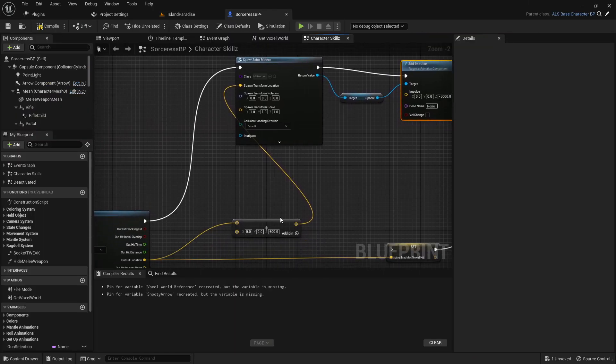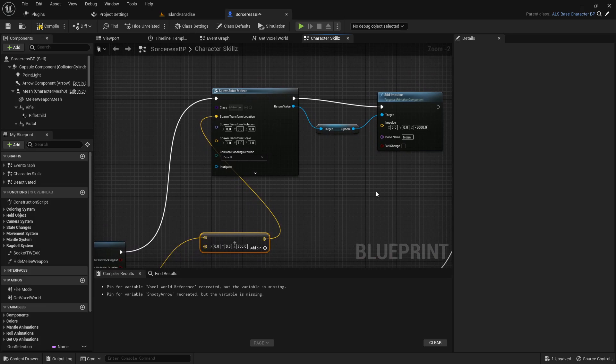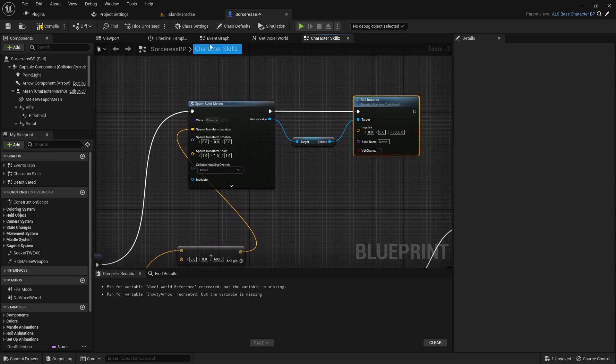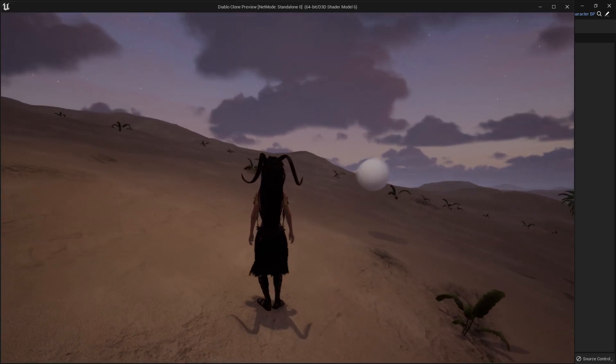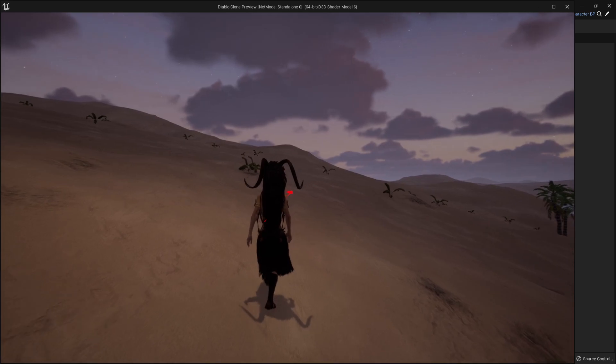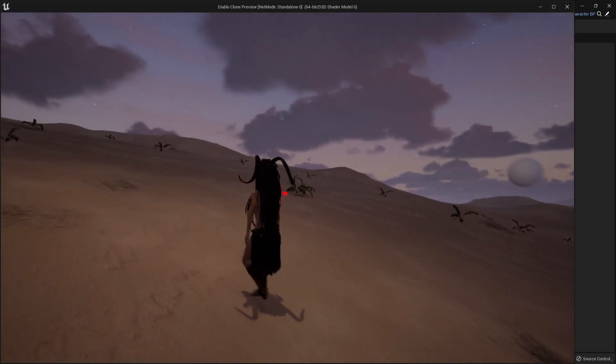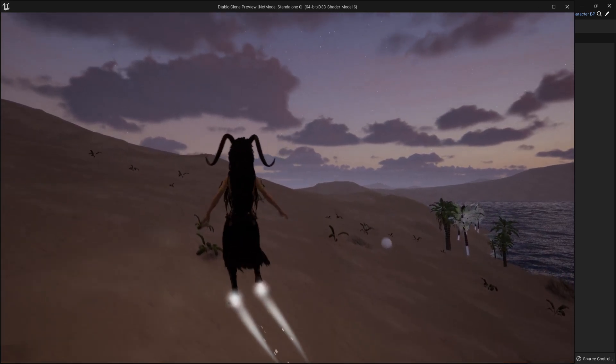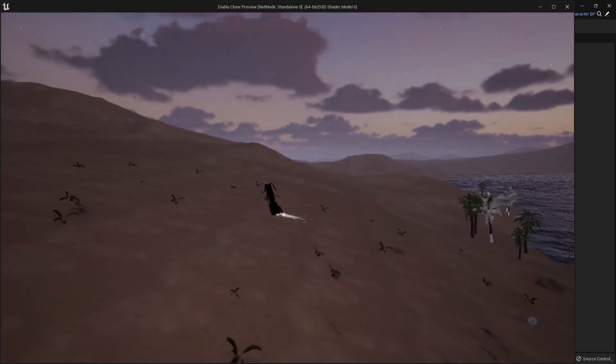The next thing we're going to want to do is actually spawn our meteor sphere up a little bit higher, but this time we're also going to want to add an impulse to make it fall down a little faster than gravity. Now we've got something which I think looks pretty good — has a bit of a delay, has a nice bit of impact speed, comes down pretty fast.